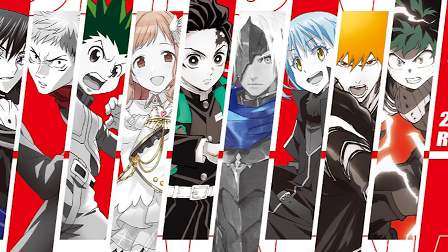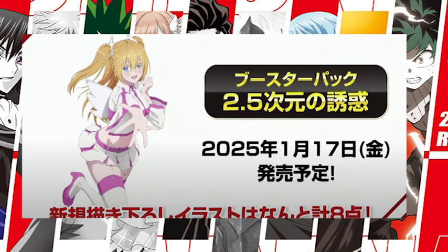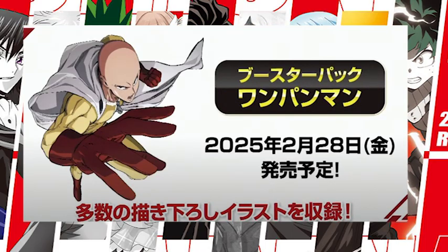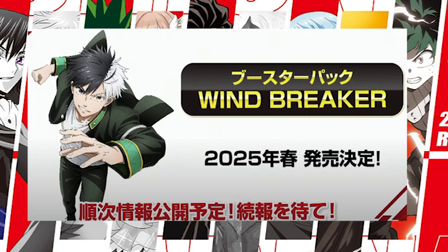For the last part of our video, let's cover the sets coming next year. Starting with 2.5 Dimension Seduction, coming out January 17, 2025. The following month in February, we have Code Geass: Roze of the Recapture, releasing February 14 — Valentine's Day 2025. This is the sequel after Code Geass: Lelouch of the Re;surrection, featuring a new main protagonist. Also releasing in February 2025 is One Punch Man, coming to Union Arena on February 28, 2025. And lastly, Windbreaker will also be released in 2025, though no specific release date has been announced yet.